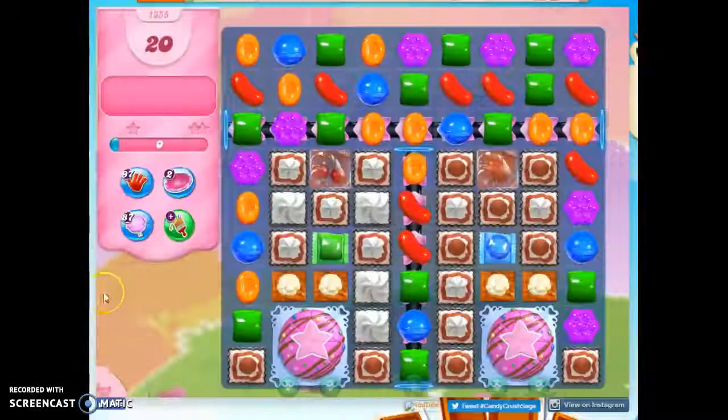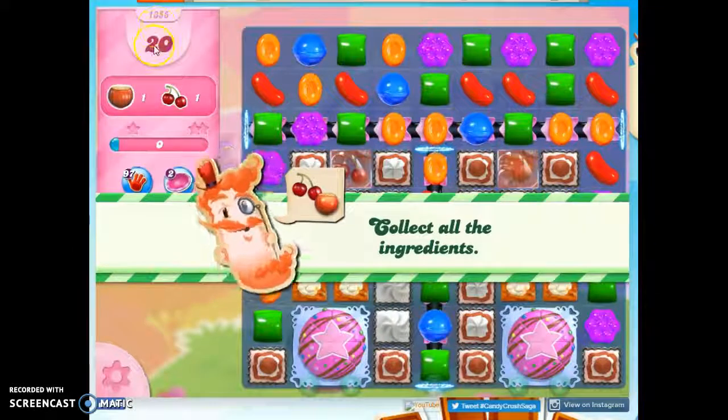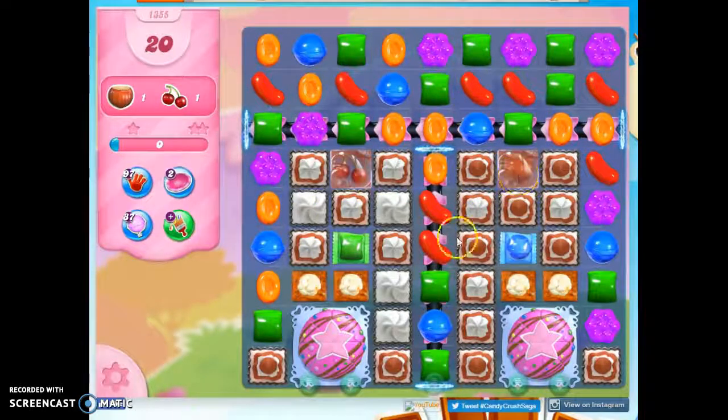Hi friends, this is Susie, your Candy Crush Guru, here to help you solve the puzzle of level 1355, where we have 20 moves to collect these two ingredients.